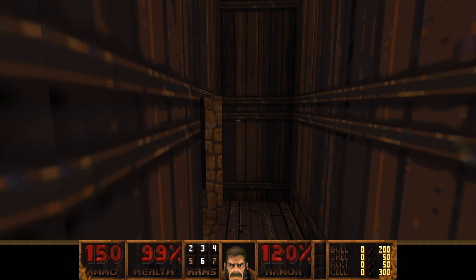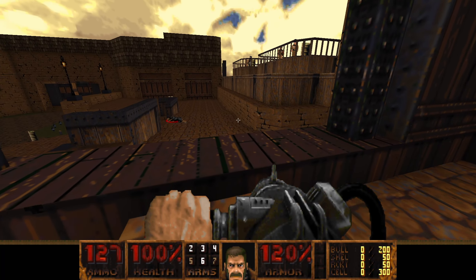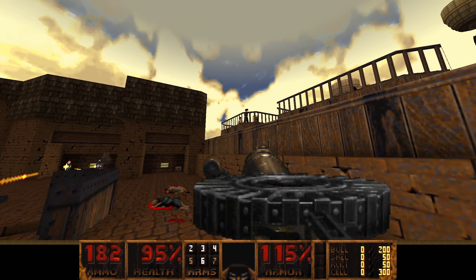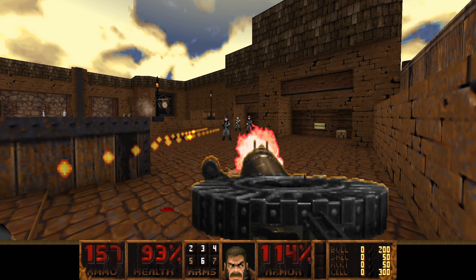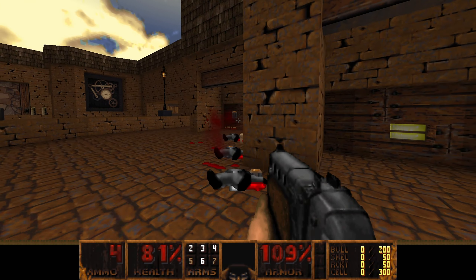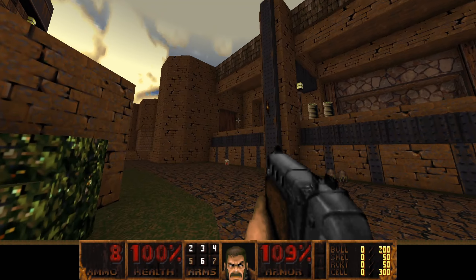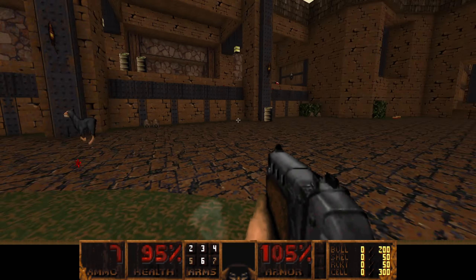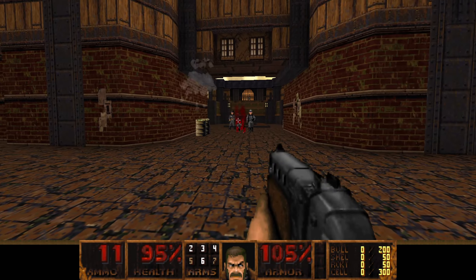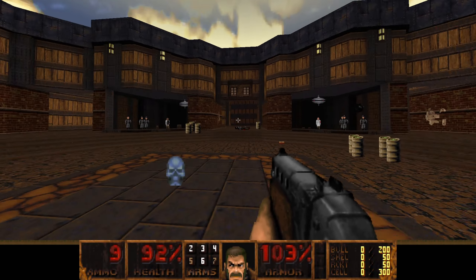That's the shotgun. This is the replacement for the chaingun, and this is the replacement for the plasma gun. Pretty cool. Most of the guns for this Doom Slayer 1887 mod have alternate fires. And there's a big ambush.